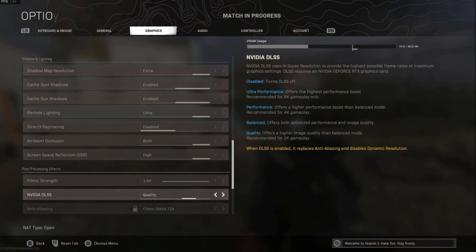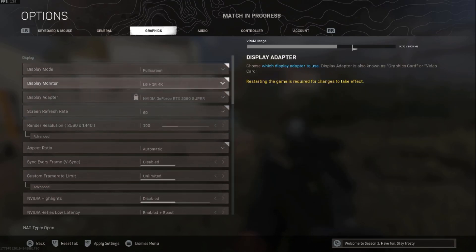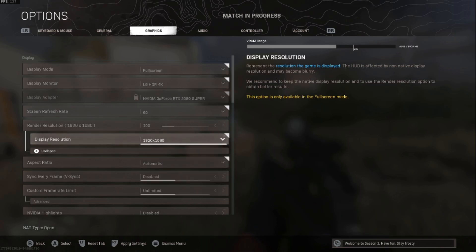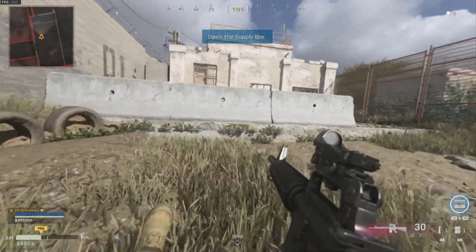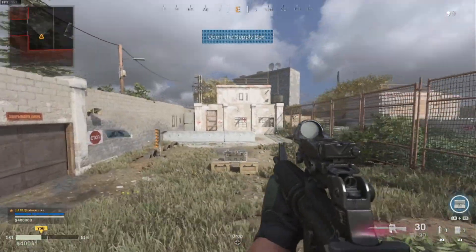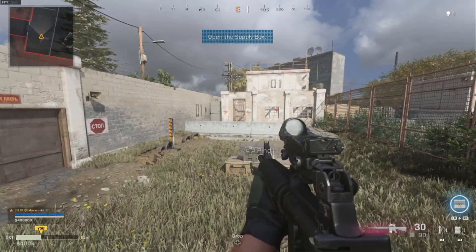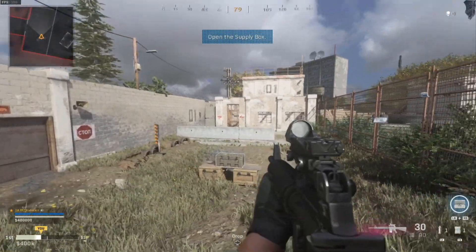Final test — let's disable DLSS again and change the resolution to 1080p, which a lot of you will play on. This is now 1080p with DLSS disabled, all settings at default. It does look noticeably blurrier than 1440p, but the frames per second are staying pretty solidly around 160 frames per second at the default settings.